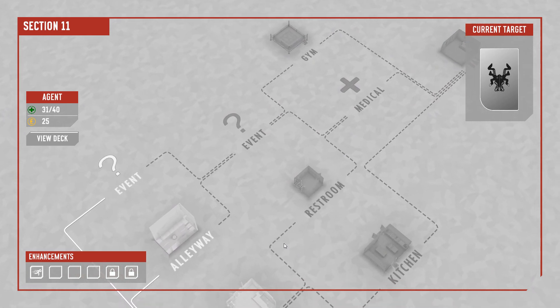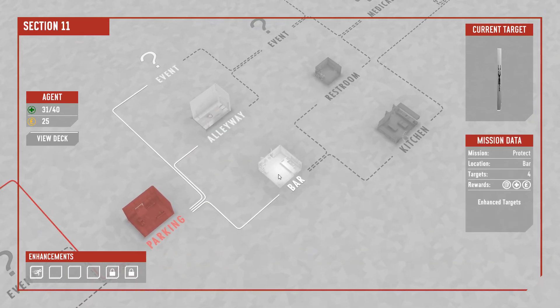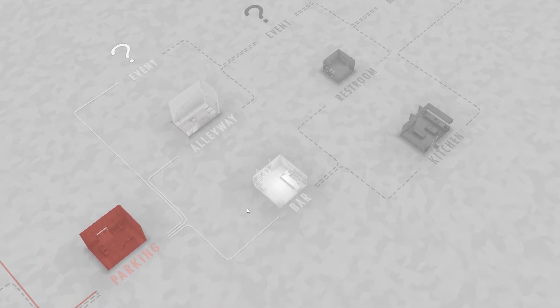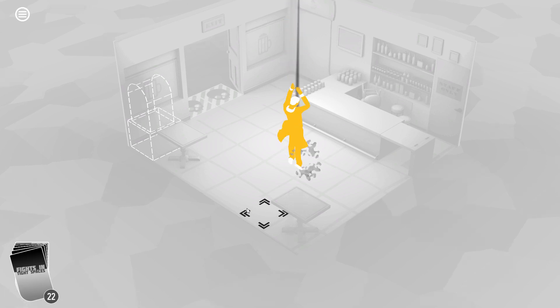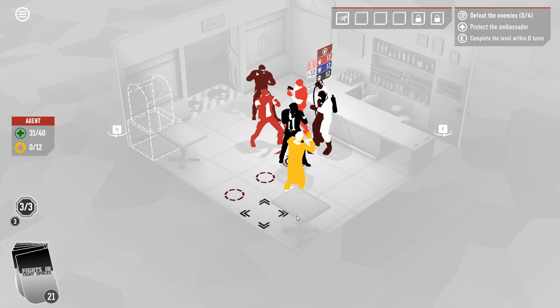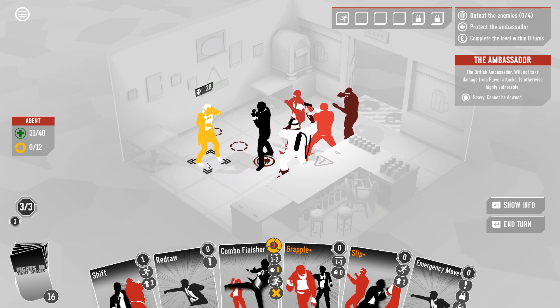Events are potentially interesting — we should probably learn what kinds of things can happen in events. This next one potentially has a healing reward attached to it, so let's go to the bar. If we could get a little bit of healing I think that would be a good idea — and then we don't necessarily have to pay, because at the medical thing you have to pay for your healing. This mission has a British ambassador who will not take damage from player attacks. You can use a thing that normally does damage and pushes to just safely push him, and we gotta keep him alive if we want the healing.